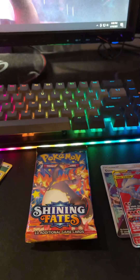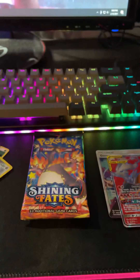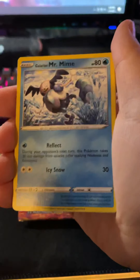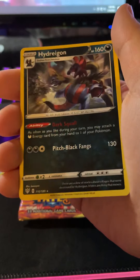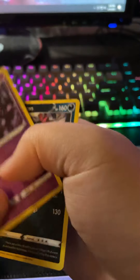Darkness Ablaze now. Oh no — oh my god, all the cards that have green and white are all white. That's nasty. Maybe a reverse... and Hydreigon. That's not even — okay.